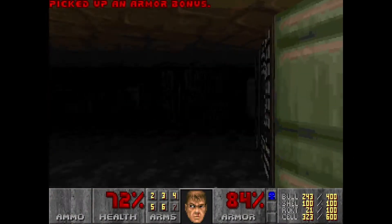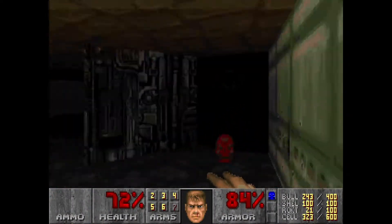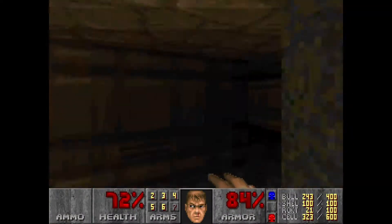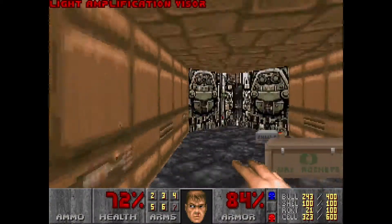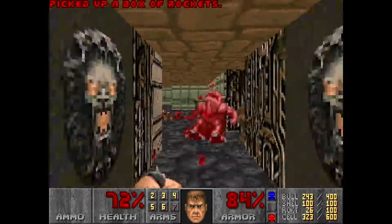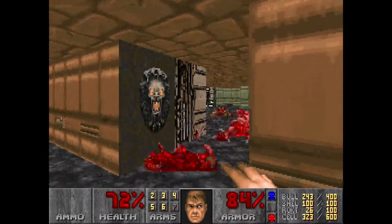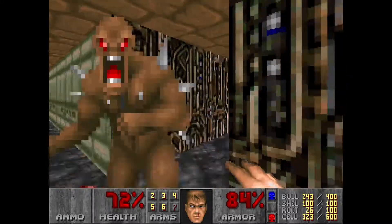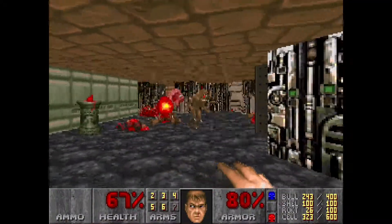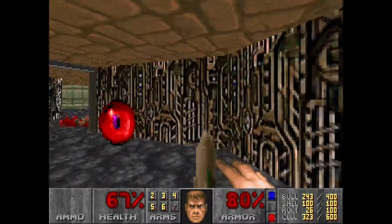Need a bit of health. And here we have the key, but of course we have a trap to go with it. More light amplification goggles and more rockets, not that I'm really using them. I actually kind of don't like that the light goggles are so easy to get — it kind of takes away from the level a little.